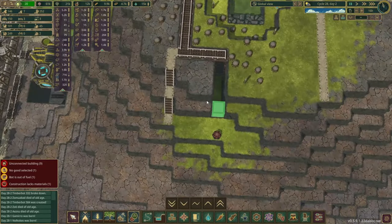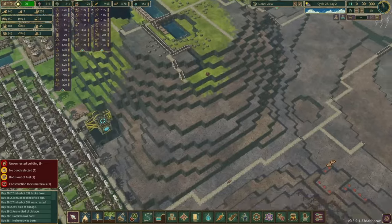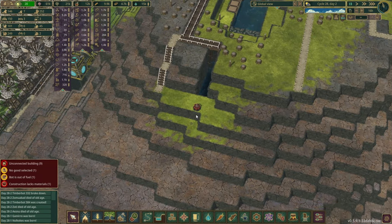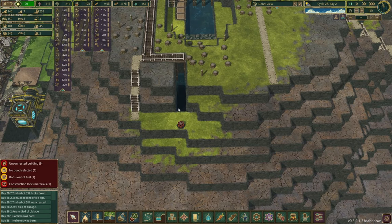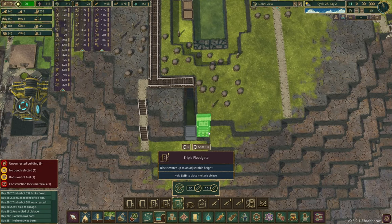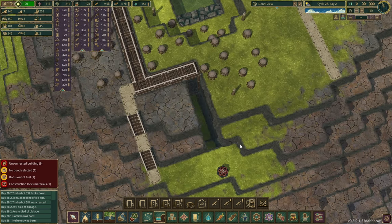I think what I should have done here is built this out more or had this go back further. This isn't gonna work. There's no way to have the water constantly step down. We're gonna need a floodgate — but it's four high, you can't make a four high floodgate. Maybe we just put a triple floodgate in there instead. I don't like the idea of using a floodgate though. We're gonna mitigate it a different way.